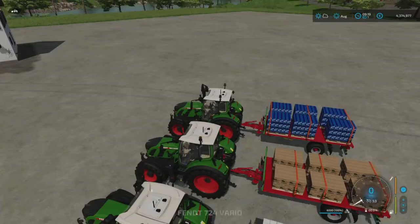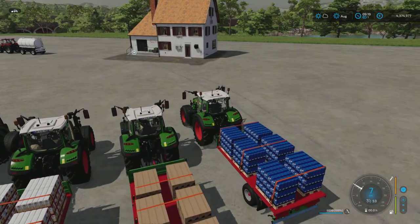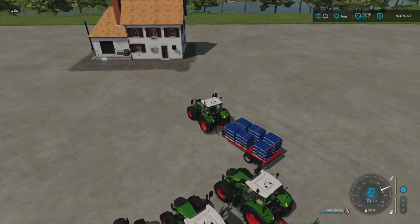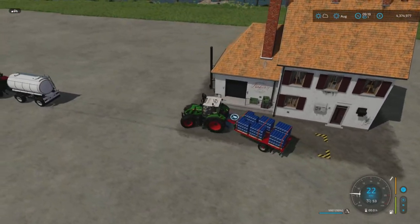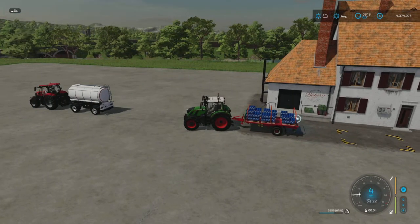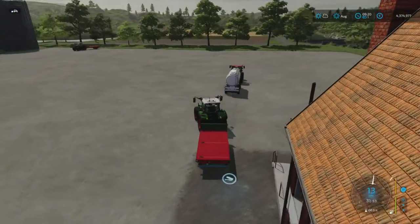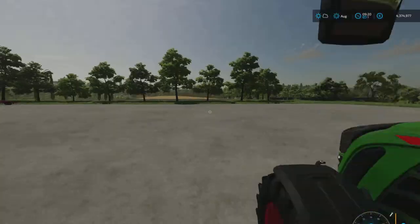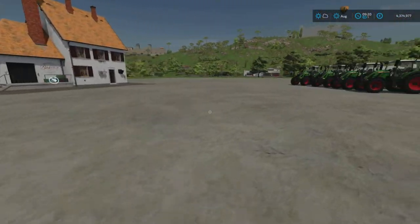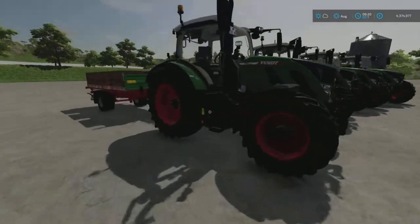Next thing we're putting in is sugar. With the pallets, all we need to do is drive over and it'll unload them. Sugar of course we get from the sugar mill, which is another one of the production chains. I will leave a link to any of the other production chains that the products come from in the description below, to make life easier for anyone who's unsure of how any of the other ones work.